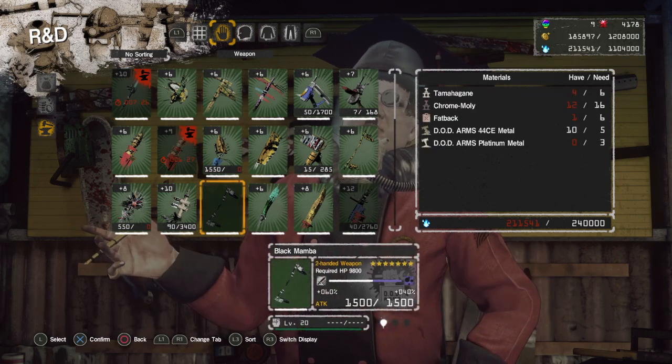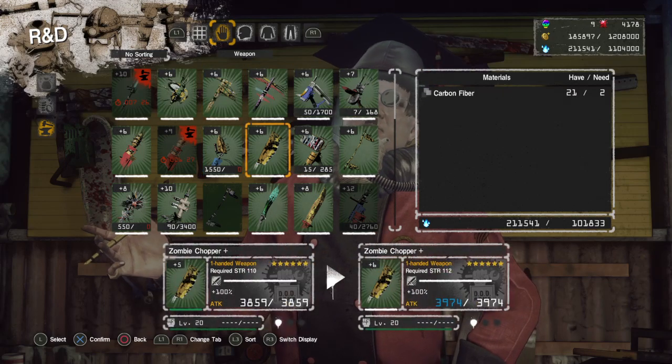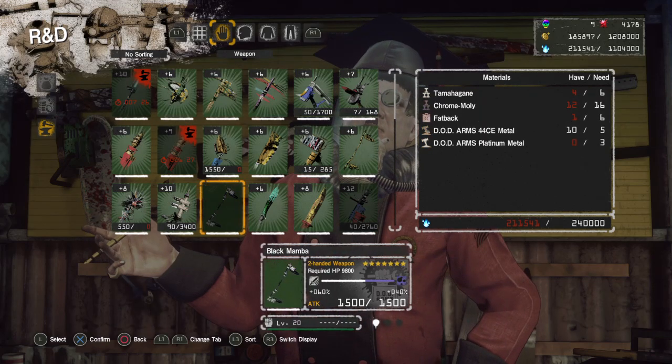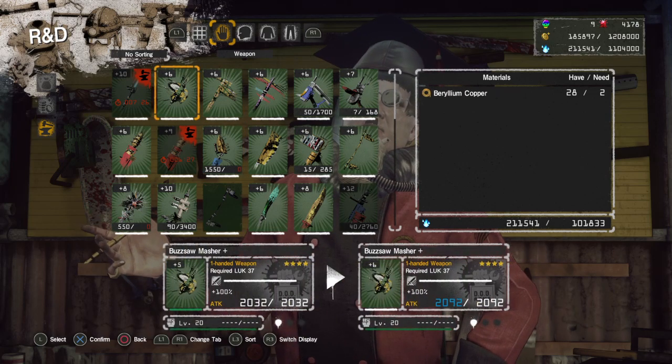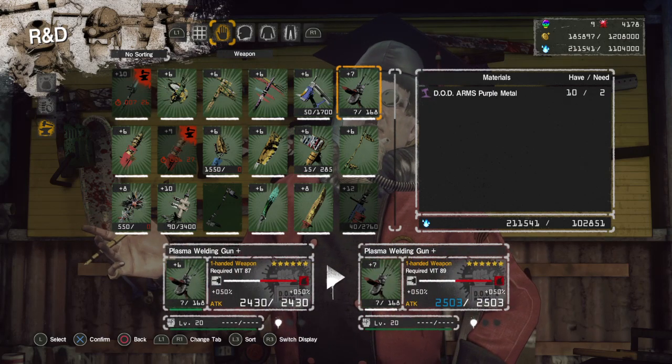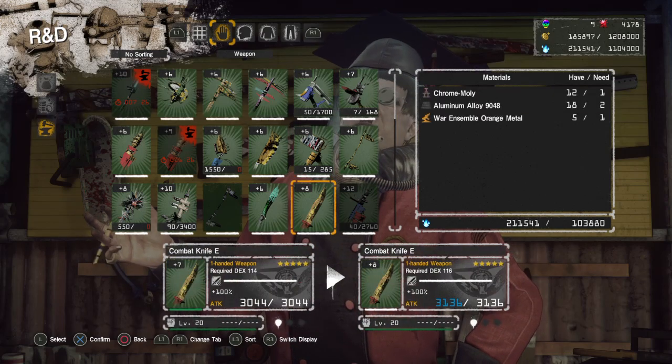For weapons I'll go more in depth on the extra costs because there is a method to the madness — there's a clear trend in the material requirement for upgrades beyond uncap. There are three main stages: when a weapon is maxed at tier four plus four you can bring it to plus five. The first resource cost change is at plus five, the next step is at plus eight and beyond. For example, bringing a combat knife E from plus seven to plus eight will show an extra bunch of resources.